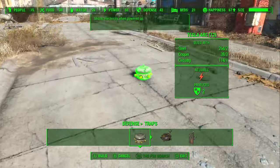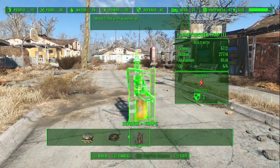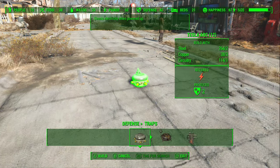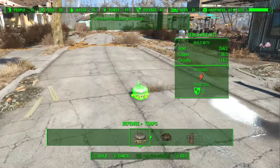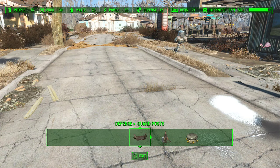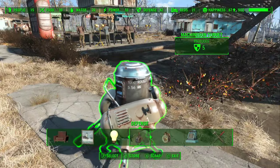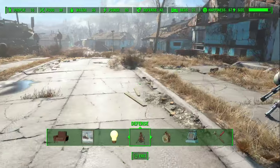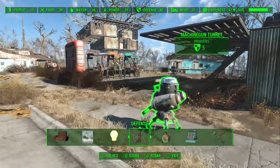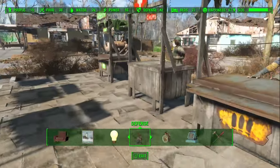We also have defenses such as tesla arcs, radiation emitters, and flamethrower traps. Personally I don't think you need to use any of these — they're more for aesthetics or cool little effects. They're just not necessary. The main thing you need is just these machine gun turrets, just a couple of them along the streets and around where your people are as a support area.